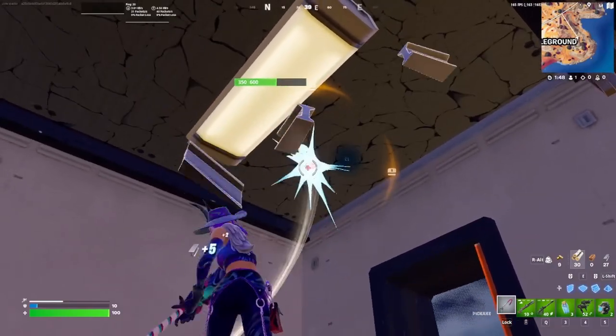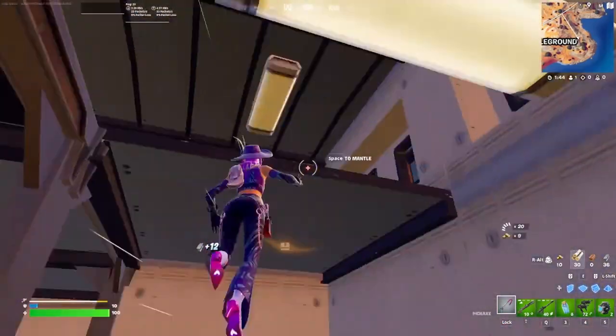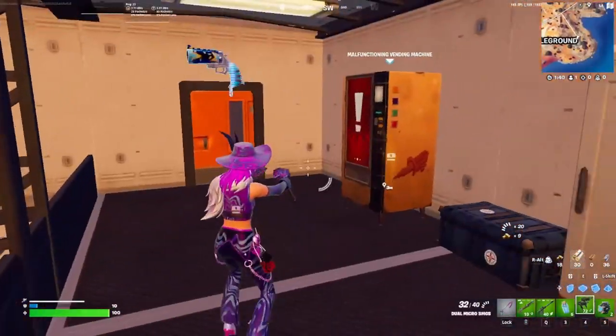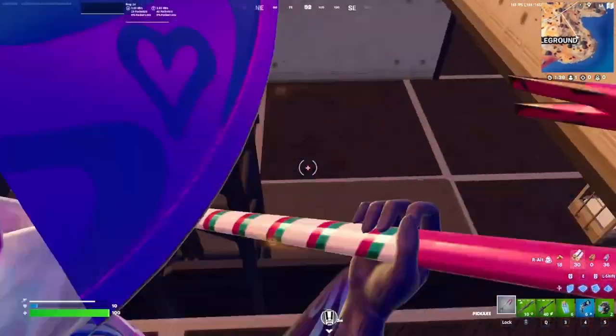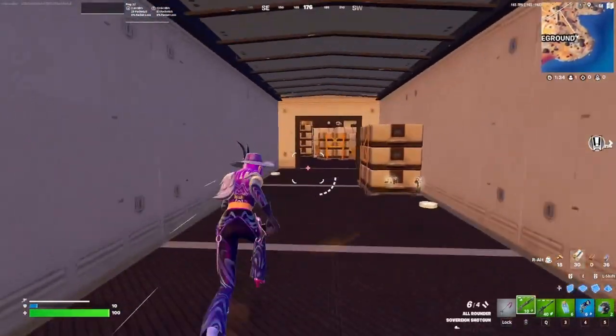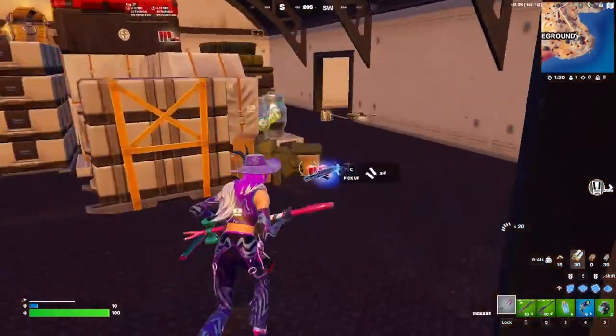Just land right here — there's going to be chests and normally a vending machine. Most of the time it's like a shotgun vending machine. Once you've looted this area, if you are contested you can go in here. If you are contested, try not to use any shield because there are max shield barrels here.